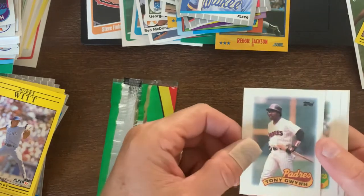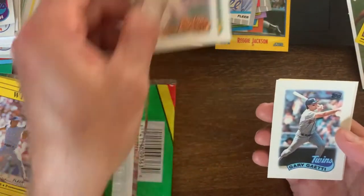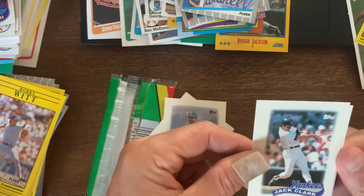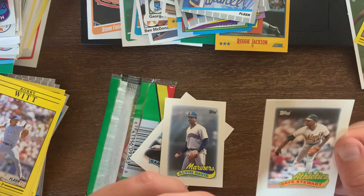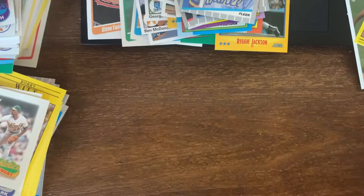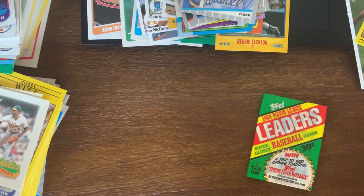89 League Leaders - Tony Gwynn's the first card, so it's not all messed up. Mark McGwire, Nolan Ryan, Jack Clark - he was with the Yankees, I don't even remember him being with the Yankees.